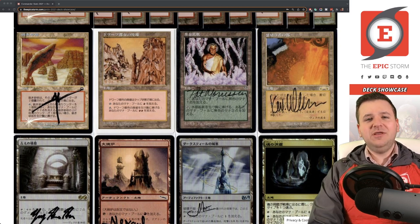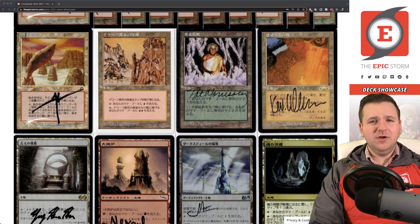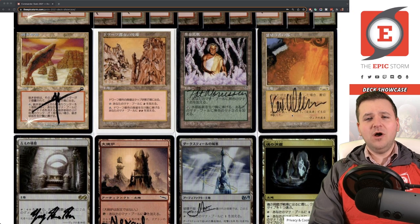I recently swapped the foil Crystal Vein into the deck in place of the Japanese one. Japanese has been my overall theme, but when I originally built this Commander deck I decided foil would be the theme. Over the last year I've been switching English foil cards out for Japanese versions where possible. Now we also have City of Traitors by Kev Walker — a beautiful reserve list card.